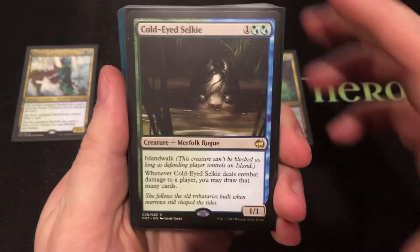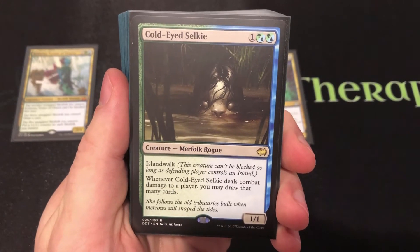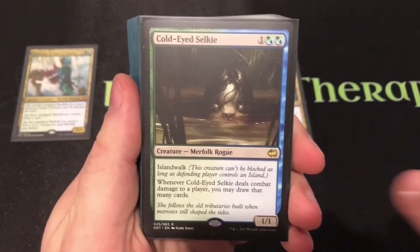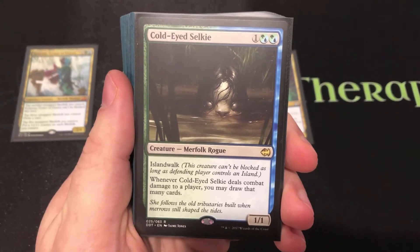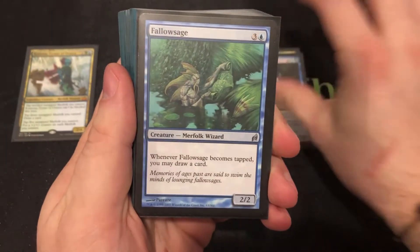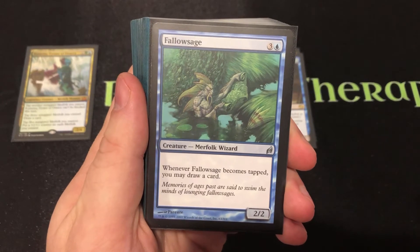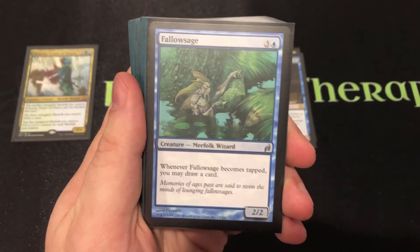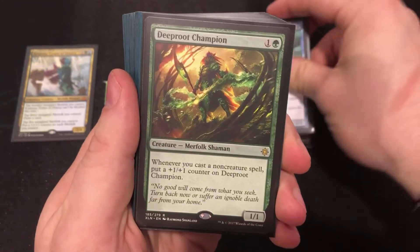The Cold-Eye Selkie has been reprinted many times, even in some Commander decks. Once it gets through, you draw a card. Whenever this guy becomes tapped — whether attacking or using Kumena's ability — every time he becomes tapped, you're drawing cards. And we all know drawing cards is good.